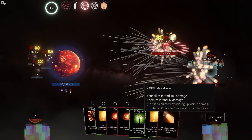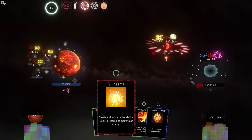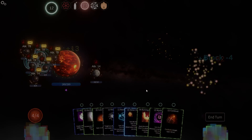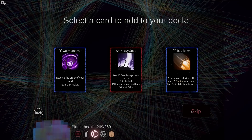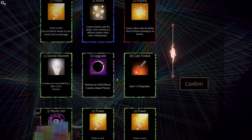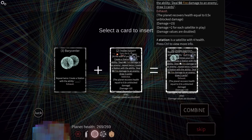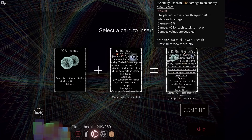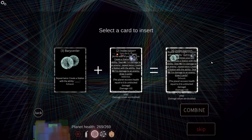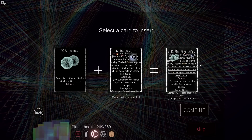I guess we'll just do a rage — oh, I could have done flamethrower in retrospect. It's fine. And we'll just get the Plasma out — not that these guys are surviving. Is that a hard fight? I think it was. I'd like another Red Dawn but everything is too expensive. Repeat the ability — create a station with fire damage. Oh I see — repeat twice, create a station with the ability gain the buff. The next two times your turn starts, create a station with the ability deal 46 damage.